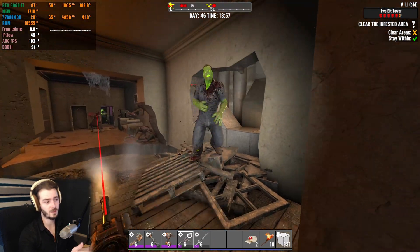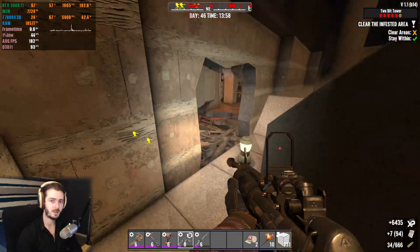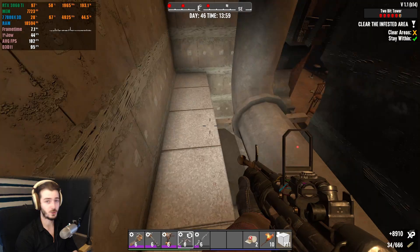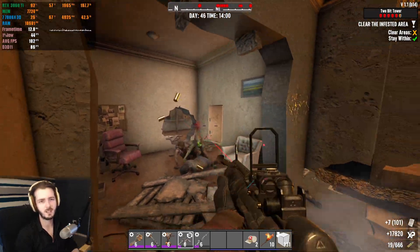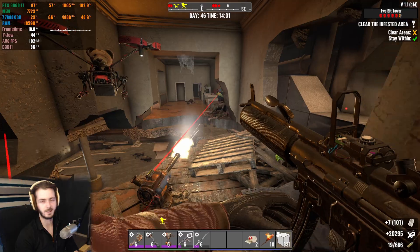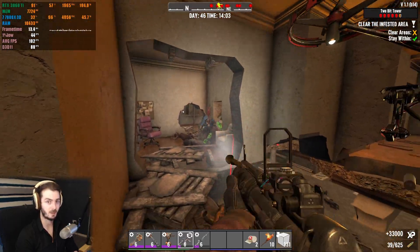That's going to do it for today's video. Hopefully this helped you understand what the settings do in 7 Days to Die and the performance impact they have on the game, and hopefully with this guide you'll know which settings to reduce or turn off to increase your performance while still maintaining good visual quality. I've been Virta — thanks for checking out the video, leave a like if you found any use, and until next time, take care of yourselves. Goodbye for now.